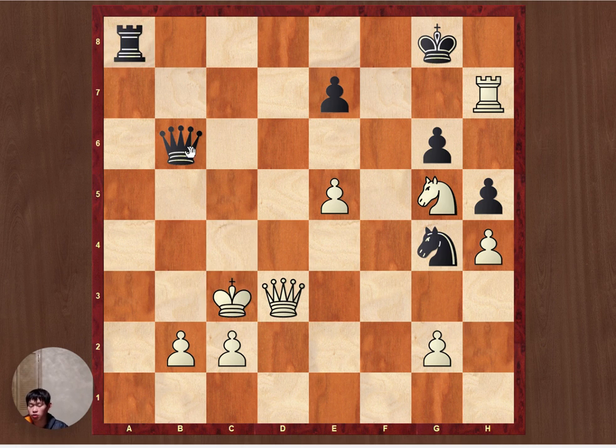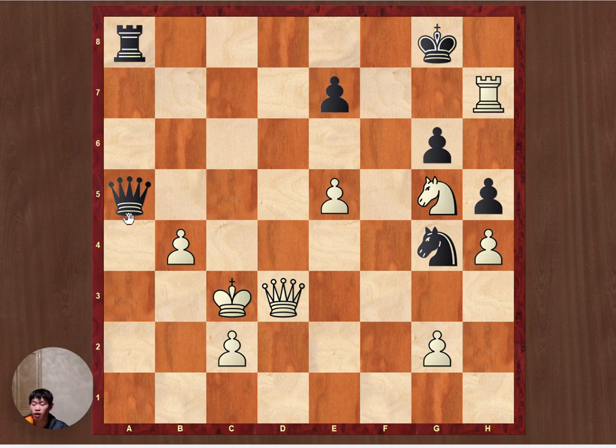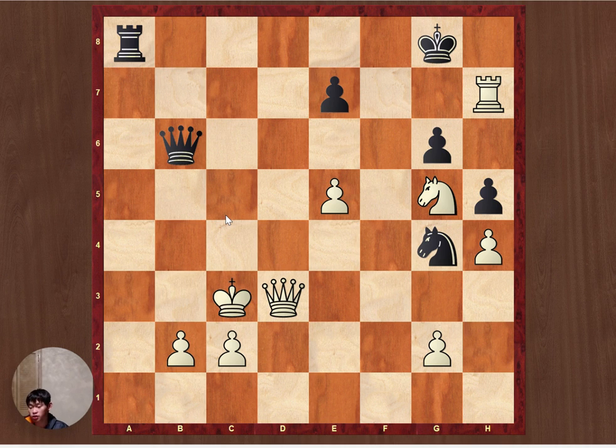Now, there are a couple of options I considered. I thought queen a5 check might have been an option where we just play queen a3 check, king d2, queen takes b4 check. But apparently I just run out of checks here and I'm completely lost. So this is not the move.